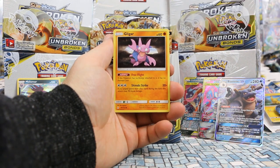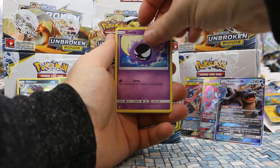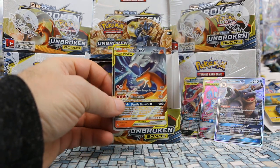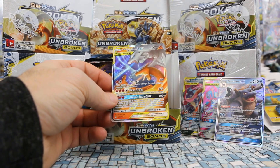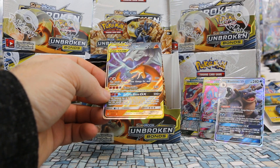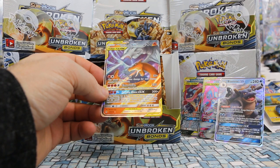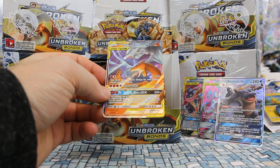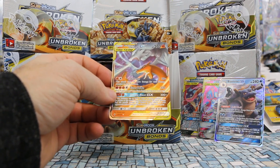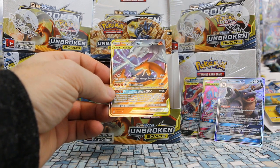Next pack: Wartortle, Cleffa, Gligar, Misdreavus, Glameow, Growlithe, Gastly, Goldeen. And there we go — that's the one I wanted to pull. Reshiram and Charizard GX! Outrage for one Colorless: 30 plus 10 more damage for each damage counter on this Pokémon — considering it has 270 HP and can have 26 damage counters, that could theoretically do 290 damage.